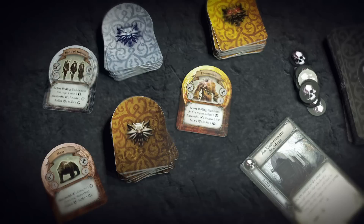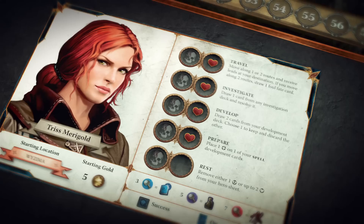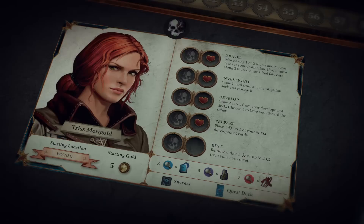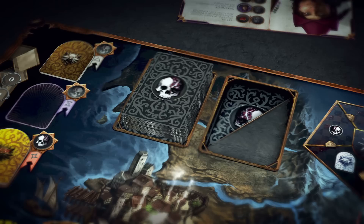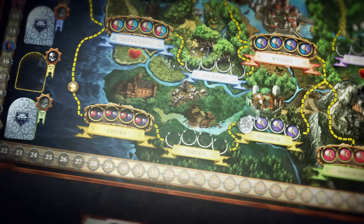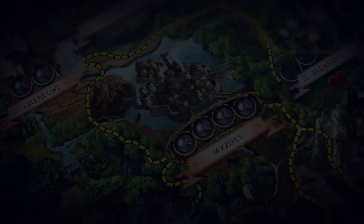If there is an obstacle in his region, he must deal with it. Along their journey, our heroes will encounter various obstacles. One of them is Foul Fate. Foul Fate tokens can appear on hero sheets as well as in obstacle zones. While occupying a Foul Fate space on a hero sheet, the token affects the adjacent action space to the right. If a hero performs that action, he discards the token and resolves one Foul Fate card. Foul Fate tokens in an obstacle zone affect the corresponding region, so if there is a Foul Fate token in his region at the end of his turn, the player must resolve one Foul Fate card. He must also resolve a Foul Fate card if he moves along two routes.